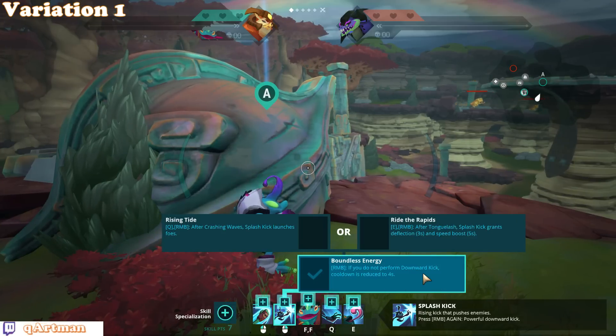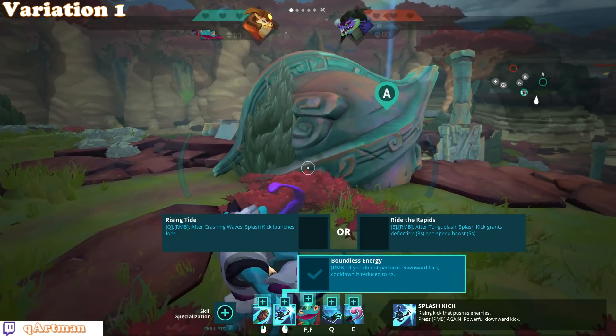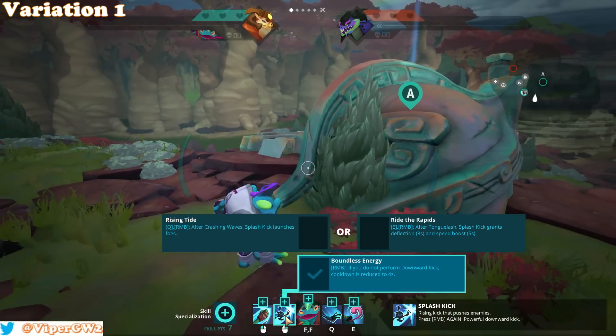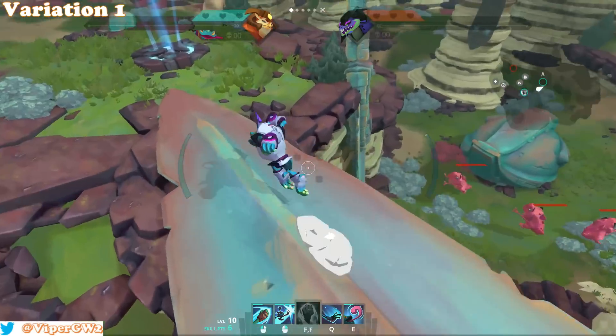I go Boundless Energy because Rising Tide is the next upgrade — after Q, if you press RMB, you're going to launch the enemy. So I'll go Rising Tide real quick and show you what I mean.